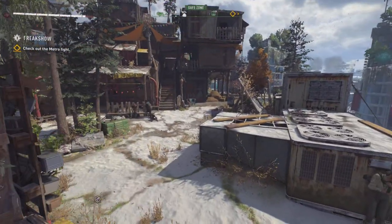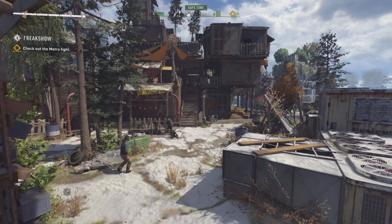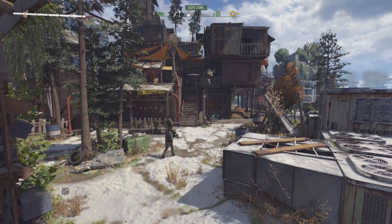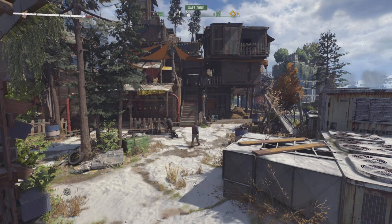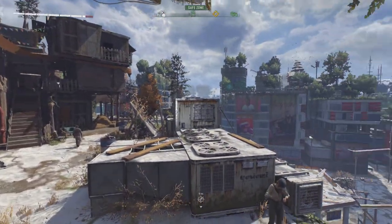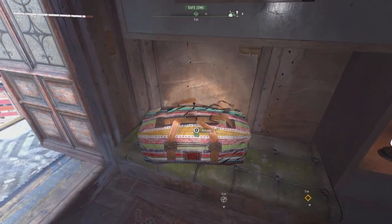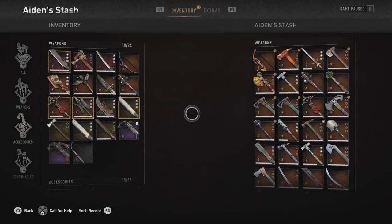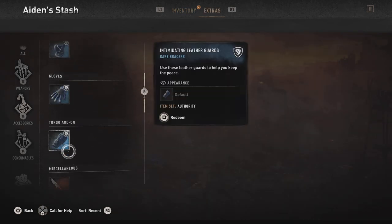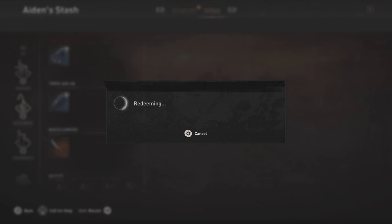Hey, what's going on guys. Today I'm going to show you a new polearm that you can unlock through Techland GG, the pilgrim outposts. It costs, I think it was 35 tokens, which if you did all the winter event stuff you get 50 tokens. Once you claim it on the Techland GG website, you'll go to your stash, go to extras, and you'll see it's right in my inventory here, so I'll redeem that and I think it gives you the blueprint.